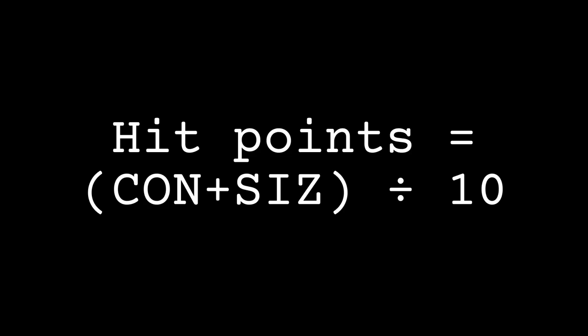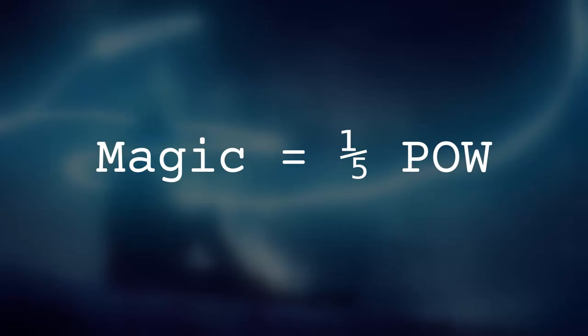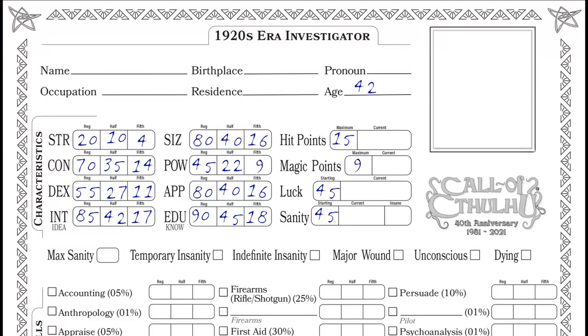Step 6: Derived Points. Hit points represent how much damage you can take. To calculate this, it's Constitution plus Size, divided by 10, rounded down. Sanity represents your mental health — your Sanity stat is equal to your Power. Magic represents your attunement to mystical forces — your Magic stat is equal to one-fifth your Power.